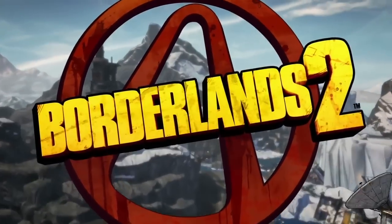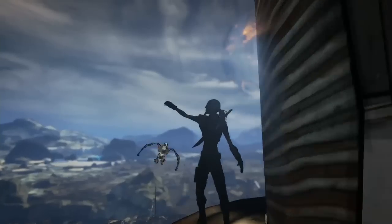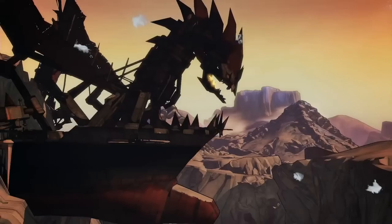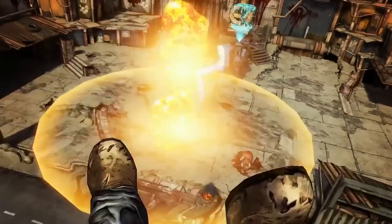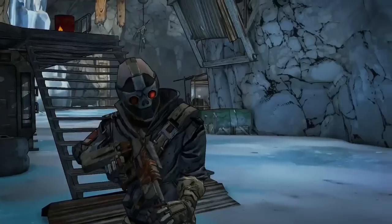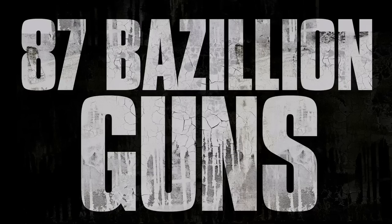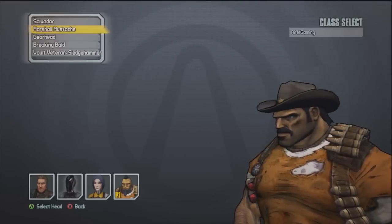Hello everyone, my name is exposure232 and today I'll be showing you how to get four awesome heads from just one character. This is really easy — you just have to go through an obstacle course. He only takes one hit to kill. One thing to note is that every time you want to farm it to get all four heads, you do a save-quit and then come back.